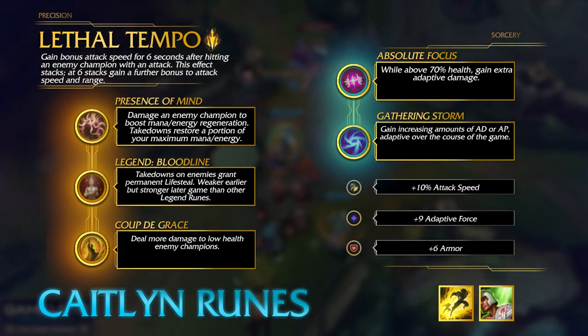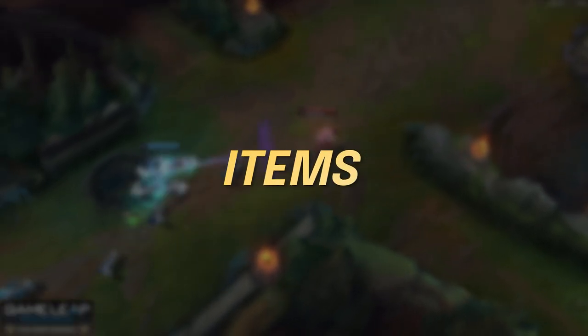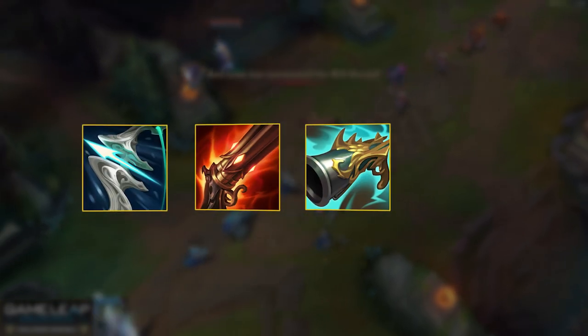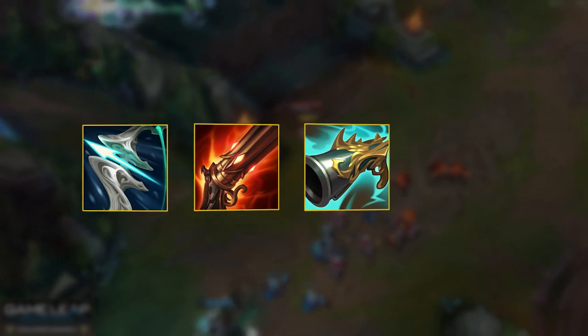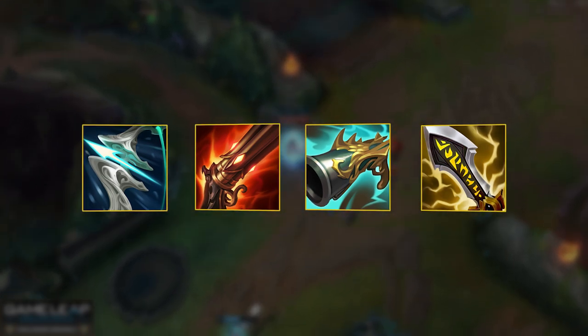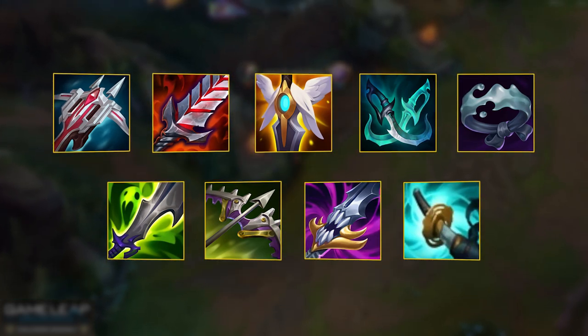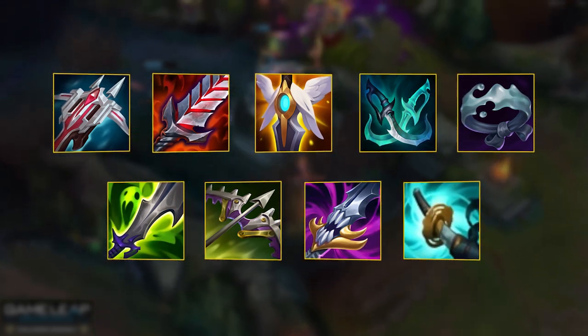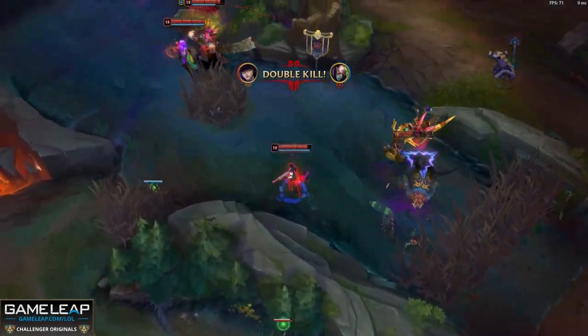One tweak to be aware of: if you are starting Doran's Blade, take Coup de Grace; if you are starting Long Sword, take Cut Down. Your items haven't really changed from last season. Galeforce is definitely your best mythic. Then you can go Rapid Fire Cannon for the range and attack speed, or the Collector if you are snowballing and the enemy team is very squishy. You always want Infinity Edge as your third major item to proc the 60% crit passive. After your first three items you have plenty of options: Lord Dominik's Regards, Bloodthirster, Guardian's Angel, Phantom Dancer, QSS into Mercurial Scimitar, Mortal Reminder, Maw of Malmortius, or Stormrazor. Try to build items that counter the enemy team — all deal damage, but you may need healing reduction or survivability.